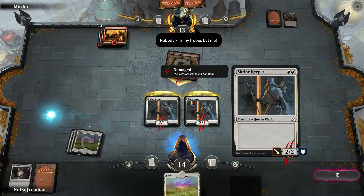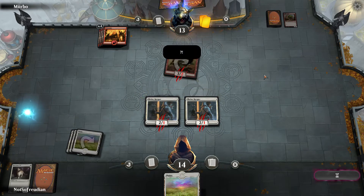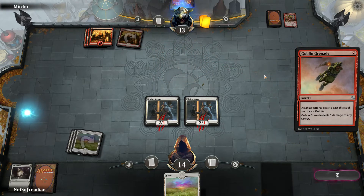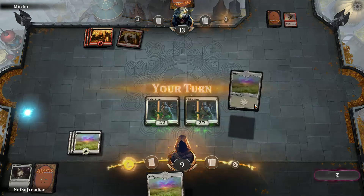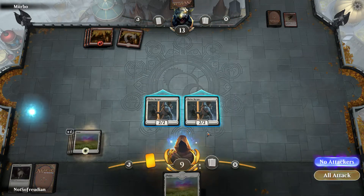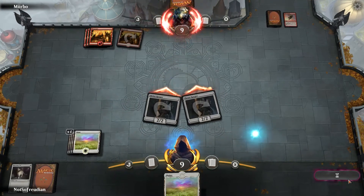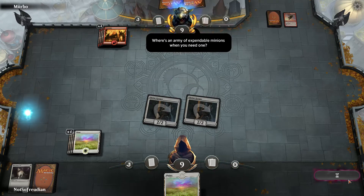Nobody kills my troops but me! Ib Halfheart, Goblin Tactician — cards don't have flavor text on here, I guess. He's a tactician because he's smart enough not to charge with everyone else.